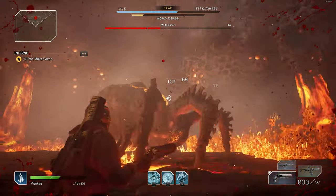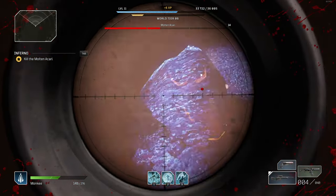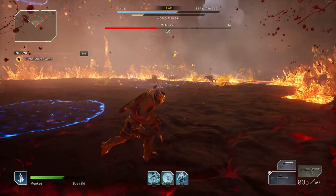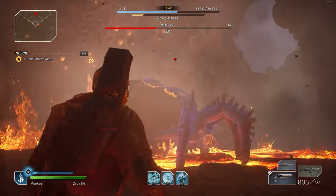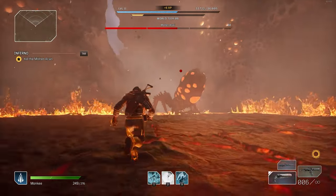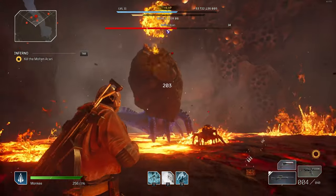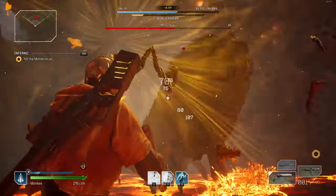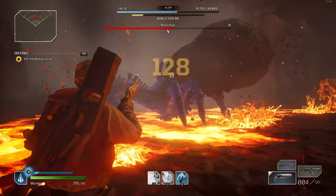During phase 2, the spider will jump onto the surrounding walls and shoot lava all over the battle arena — immediately stop shooting and run around, making sure you don't stay in any blue circles. Once the Akari returns to the ground, continue attacking the abdomen. You'll also notice the spider's abdomen gets bigger with lava sores on the back. It will go to the lava pool on the side of the arena to drink, then spit lava from its abdomen. When it's drinking, run up and get abdomen shots from the side near the lava pools. This is also a good time to heal by killing spiderlings.